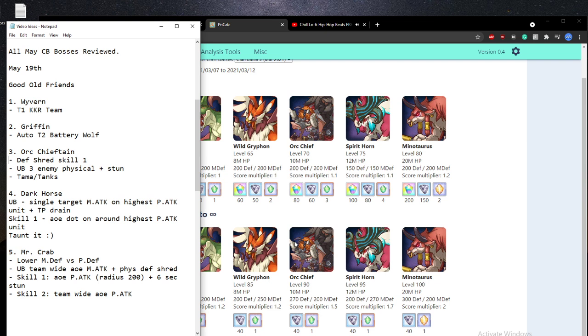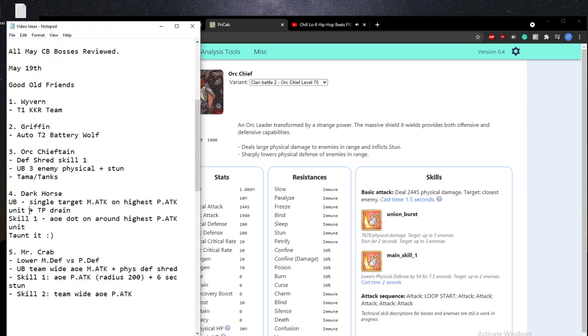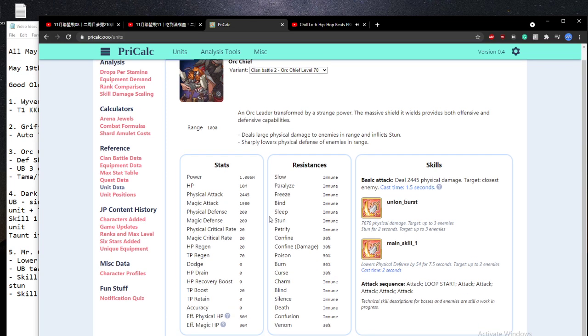The Orc Chieftain has a defense shred on skill one, and then a Union Burst that hits three of your units — physical attacks with a stun as well. Looking at the unit data on pre-cal, the physical defense shred hits two targets, usually your tank and whoever's behind. The Union Burst hits up to three targets and stuns. It's going to be quite strong starting Loop 2, as the physical defense shred lines up with the UB timing if you don't use units like Tamaki. That will pretty much kill your frontline, so Tamaki and tanks again in Loop 2 is probably the play. The Orc Chieftain is even stronger stat-wise than last time.